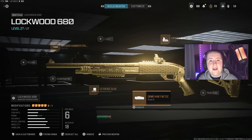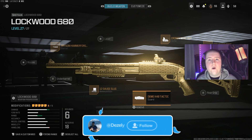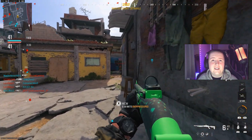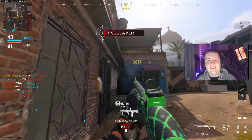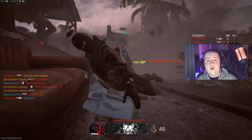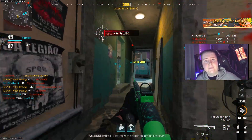Moving on to the second step — you want to make sure you are in hardcore mode. The reason is that in hardcore it is one shot no matter what. I wouldn't just recommend using hardcore for shotguns only; I recommend using it for every single class that you need to get hit fire kills on. You could be really far away, just hip fire, spray and pray, and you would get the kills.